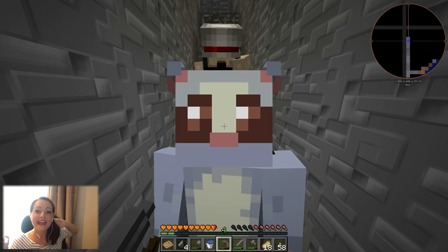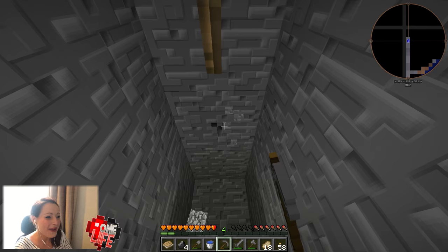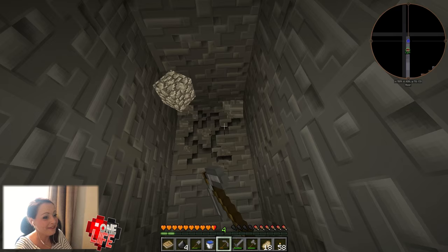Hi, this is Nettie and we are back with One Life. It is episode two, and Kath and I have managed to only lose a few hearts between us. We've managed to find six pieces of iron, which we are thrilled about. We've now got a pick and a bucket with that, which is good.